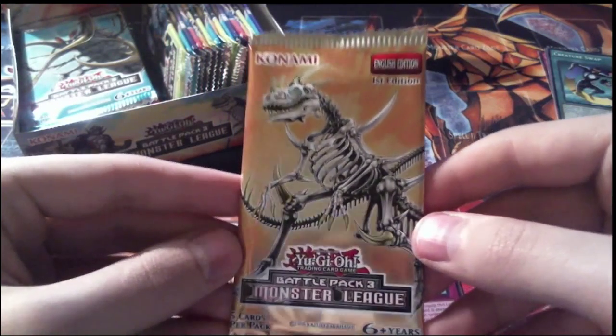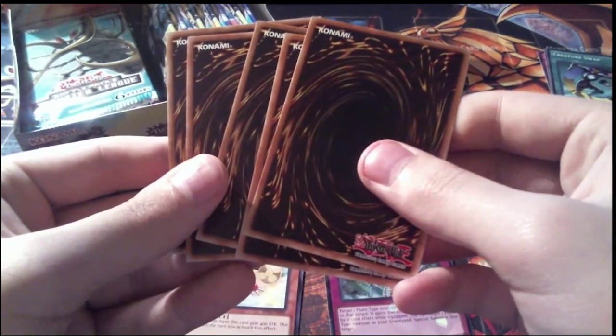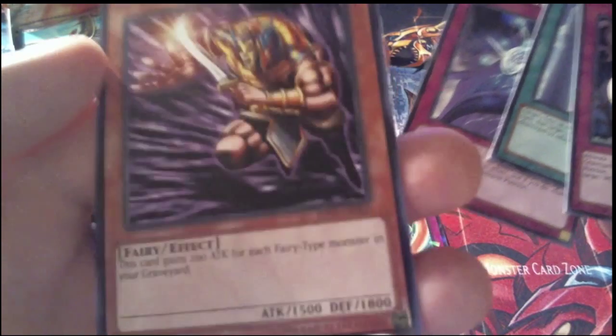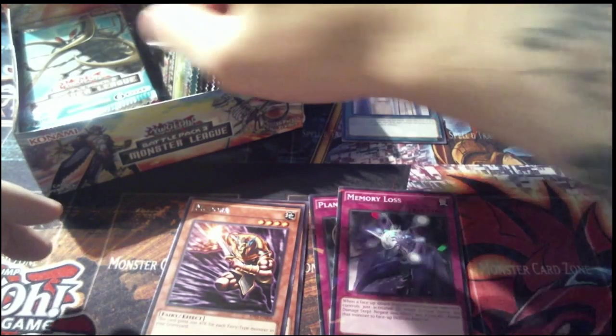Pack number two — that is a cool-looking art. This is a first edition box, by the way. We apparently have Forbidden Dress again, which I guess is a common theme of the battle packs. We have a common Call of the Haunted, Electromagnetic Bagworm, Forbidden Dress, our Shatterfoil is Memory Loss, and our rare is Mudora — gains 200 attack for every fairy-type monster in your graveyard. Forbidden cards are certainly cards of interest.